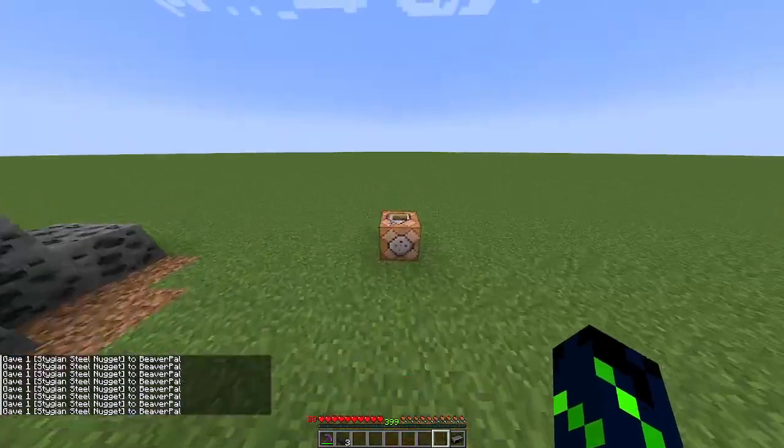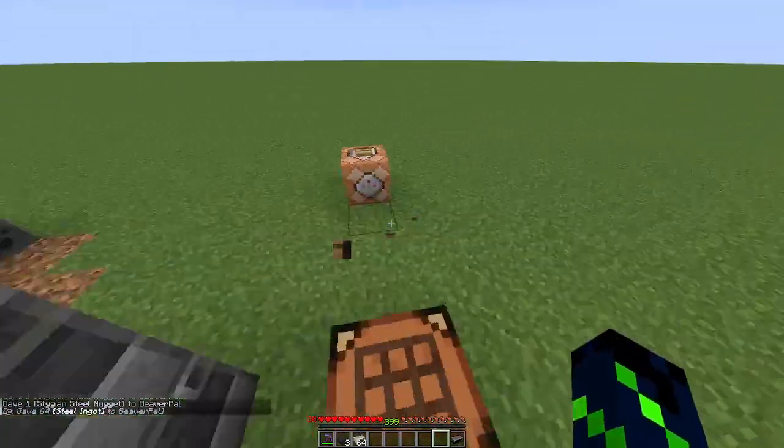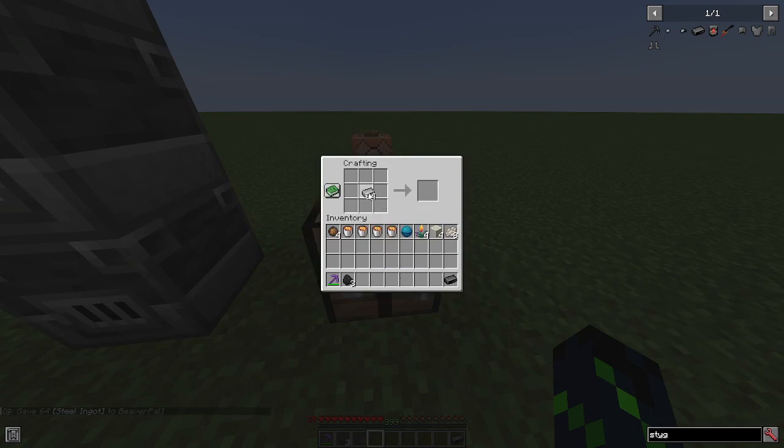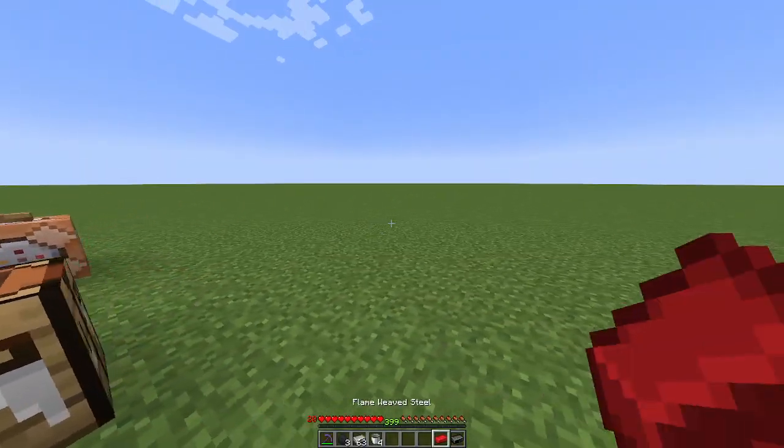Going back to steel now — you're going to need steel for every single other one of these. Put a steel ingot in the middle. I think it's five charges in the corner. Then put it in lava, and you get a flame-weaved steel ingot. You also get your buckets back.